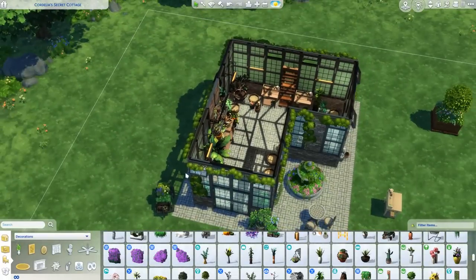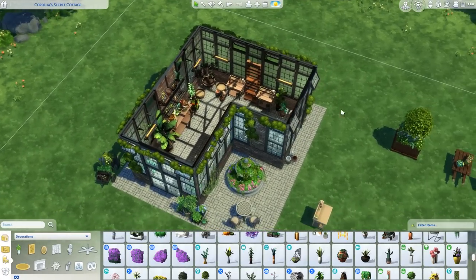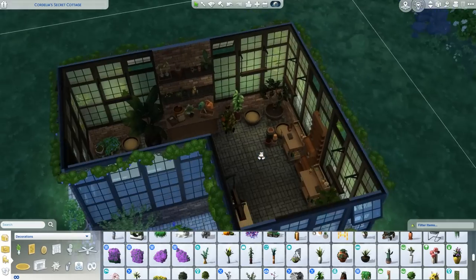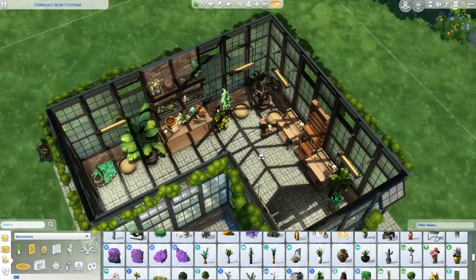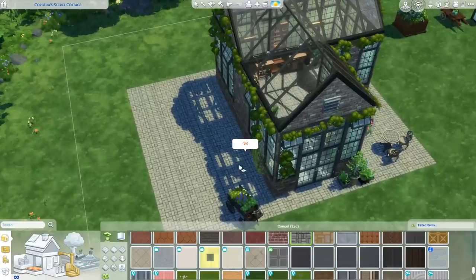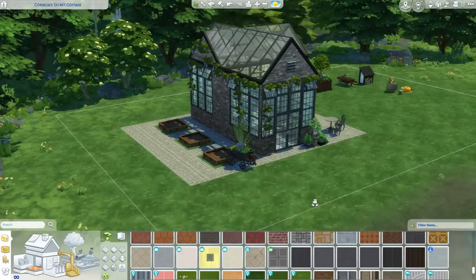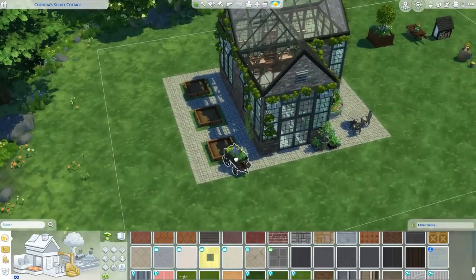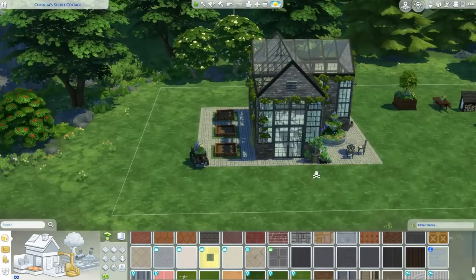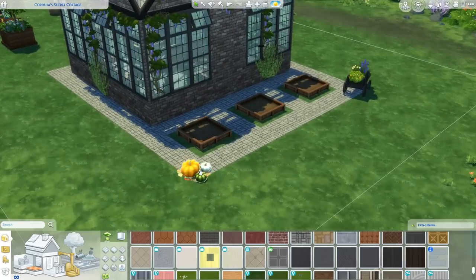I would definitely do an outdoor garden area, either for the big vegetables from Cottage Living or just more planters outside. Maybe even do a cool roof thing over them. I'm not doing rugs or anything on the floor. Should we put some of these planters back here? I feel like maybe we should, just to add a little bit more planting space. I think that's cute. Maybe we'll throw these pumpkins out here — just a little bit of something.